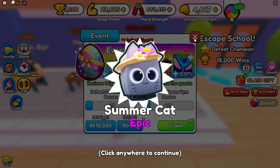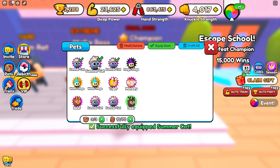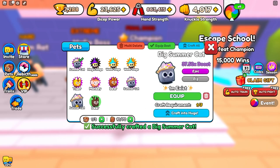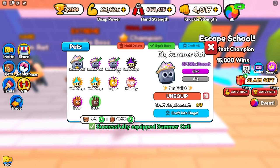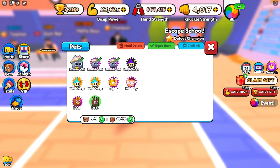Also, if you didn't know, you can combine these pets. If you have 3 of the same pets, such as this cat right here — we have 5 of them — you can craft them into a bigger one. Now it does a 37.5 boost, which is pretty good. And if you get 3 of these big ones, you can craft them into a huge, and then so on.